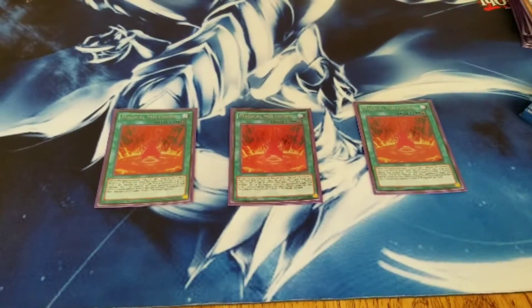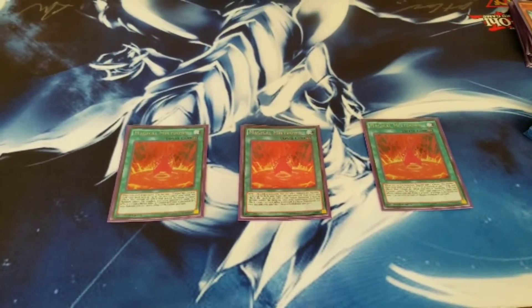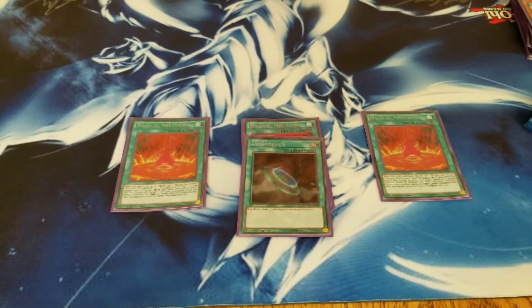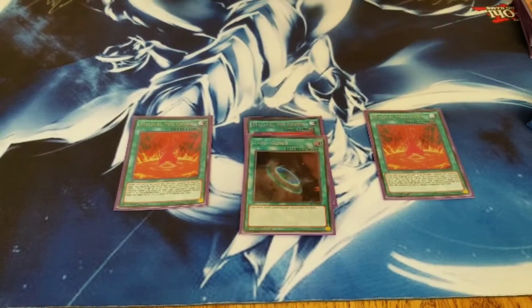Triple Magical Meltdown — getting access to Alistair and saying you can't negate my fusion summons is legit. And since Konami's being Konami, one Terraforming.